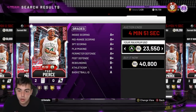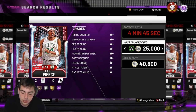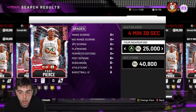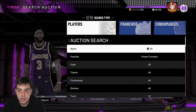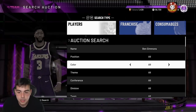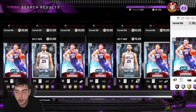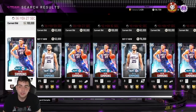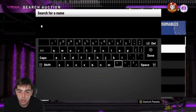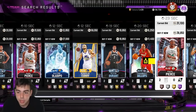This method is very deadly and it's good for any card — usually best for spam cards. If the card isn't a spam card, it's not going to work out. The other day I was doing it with Ben Simmons and it worked out very well. There was a ton of Diamond Ben Simmons posted for low. During the market crash when Opal Vince came out, I bid sniped them for 20k and sold them for 50k — it was insane. I also did it with Diamond LeBron James and Chauncey Billups.